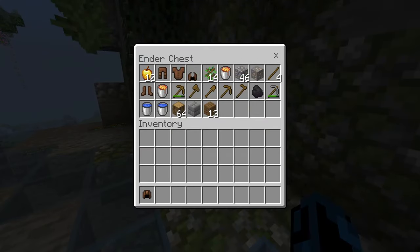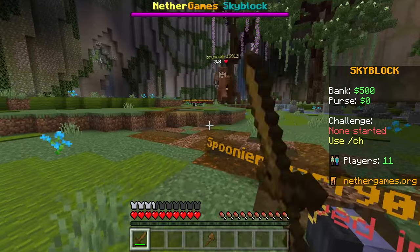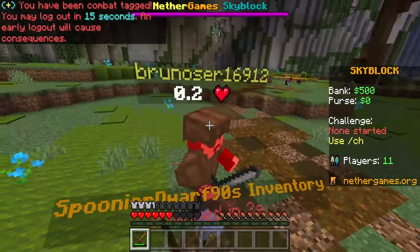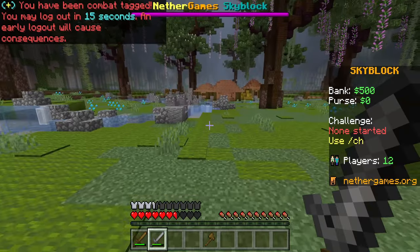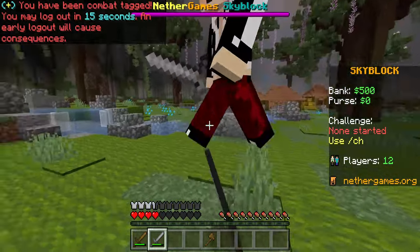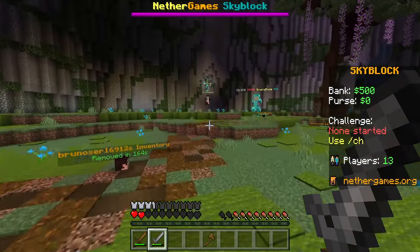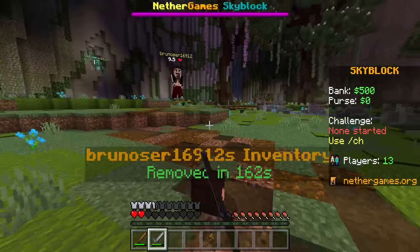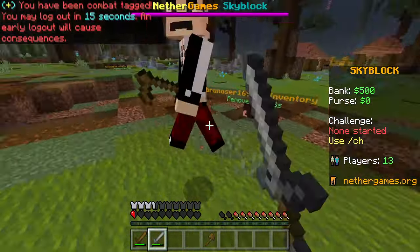Let's try that again — I got some more leather armor. He's back with better armor. PVP, PVP — he's at two health. Oh my goodness, I'm taking a sword. This is not good. We're good! Oh my goodness — is this guy back for another fight? He's beating me with a hoe! I'm getting comboed.